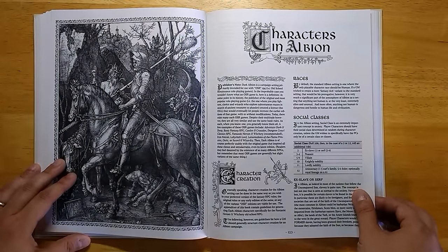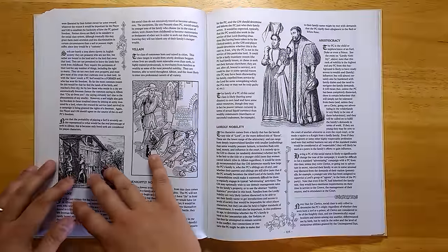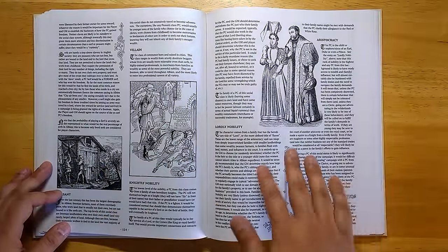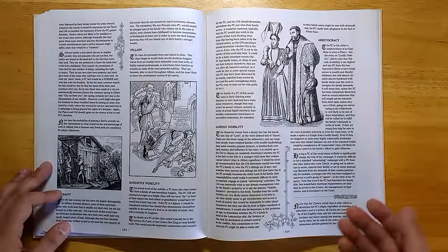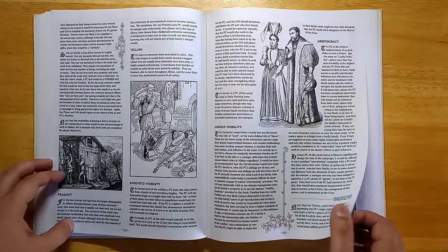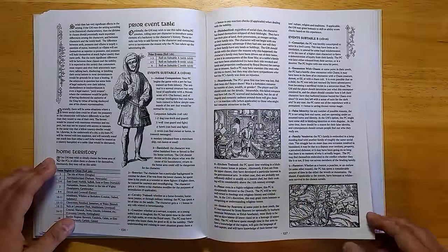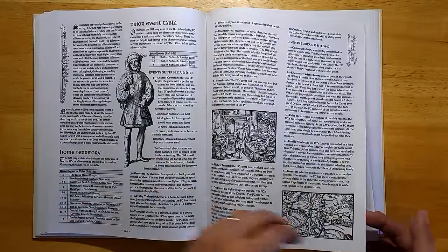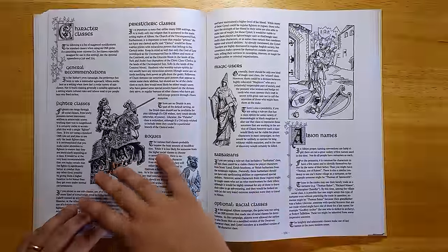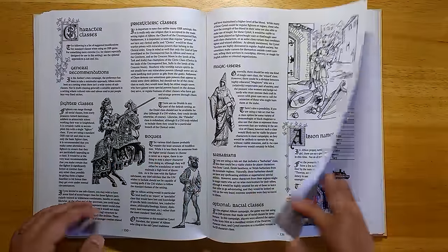We have characters in Albion and the different social classes, with an explanation of what they mean. This stuff is more gameable — it's something you'd actually need to correctly portray the interactions of different types of characters. We also have prior events and some random tables, which are useful, although they tend to be much more ordinary than the type of crazy random tables you get in D&D games. There are also random tables of names, which would certainly be useful.